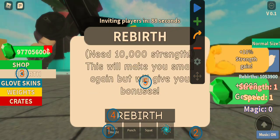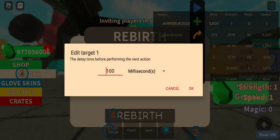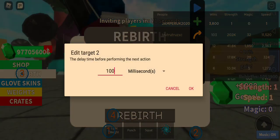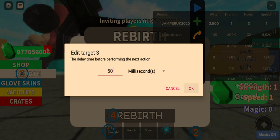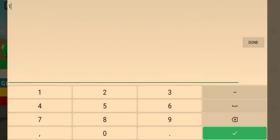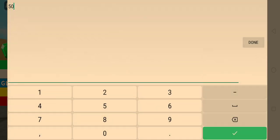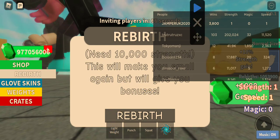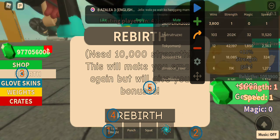I'm also gonna put this here so even if I get disconnected I'm not gonna get logged out. You just need to set it to 50 milliseconds each. This requires 1000 rebirths and it does not work on VIP servers. And here we go, we finally did it — remember, it doesn't work on VIP servers.